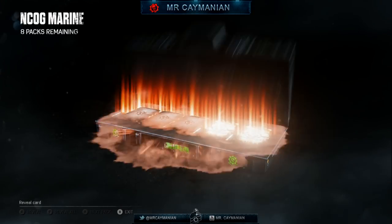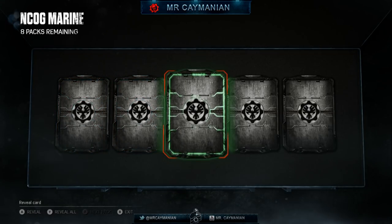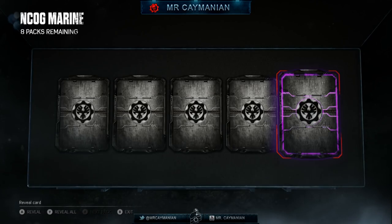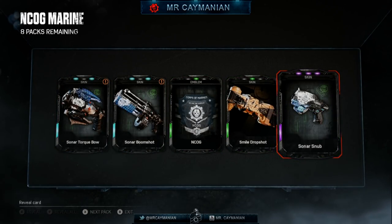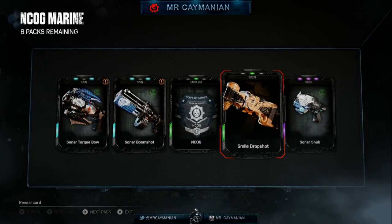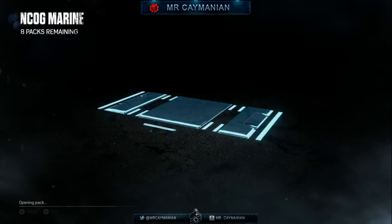Nine packs remaining. Let's see if we can get the legendaries. We got blue, blue, green, green, purple — two emblems in one pack. We got the Boom Shot and Corko Sonar weapon skin, a duplicate drop shot from the base game, and of course a repeat of the emblem.